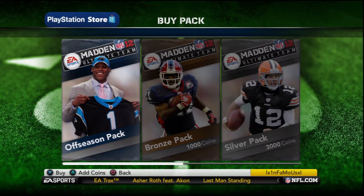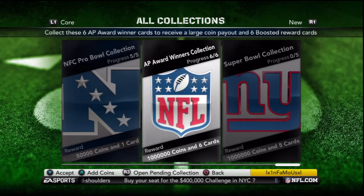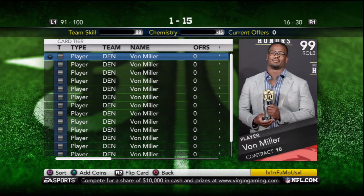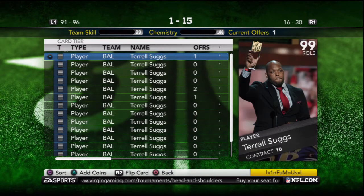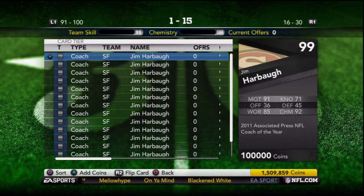The playoff packs were removed and replaced with the new offseason pack, and the first thing I noticed was the price. Instead of the usual $6.99, I was shocked to see them drop the price down to $2.99, which is really what all the packs should have been from the beginning. With the release of this new pack, they also released 6 new Associated Press Award winner cards along with a collection: 2011 MVP Aaron Rodgers, Offensive Rookie of the Year Cam Newton, Defensive Rookie of the Year Von Miller, Offensive Player of the Year Drew Brees, Defensive Player of the Year Terrell Suggs, and Coach of the Year Jim Harbaugh. Just to clarify, you can only pull Pro Bowl, Super Bowl, and the new AP cards from offseason and gold premium packs. All the playoff cards have been removed.